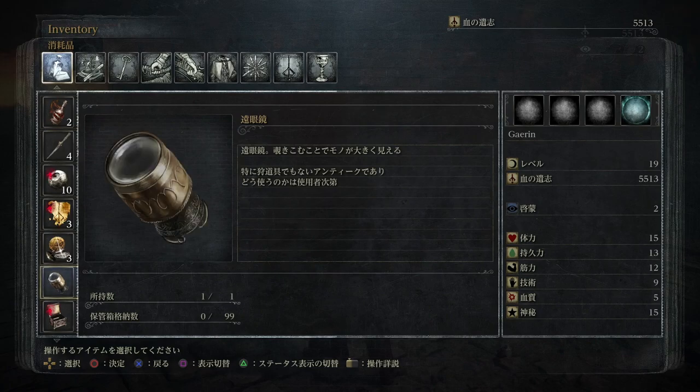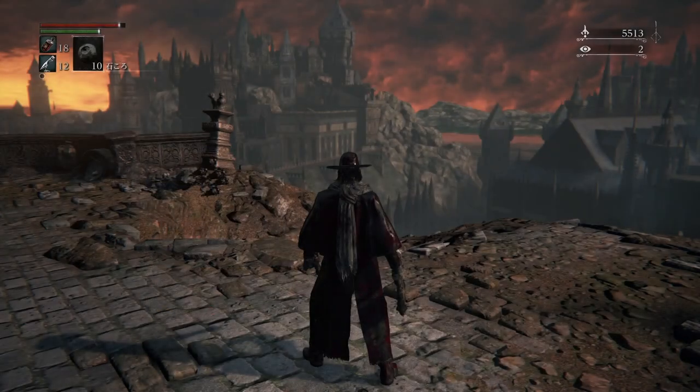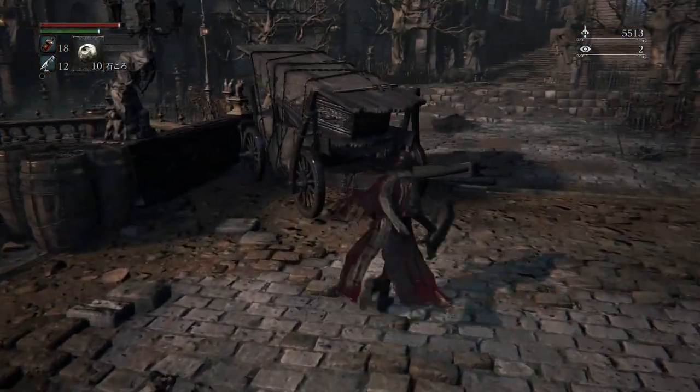Monocular. A monocular used to view things up close. Not a hunter's tool, but a simple antique, to be used as one sees fit. So there are actually a few interesting things you might want to know about this item, most of which are in relation to its name.